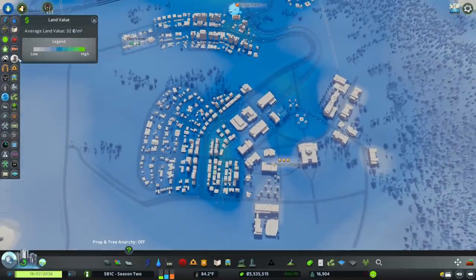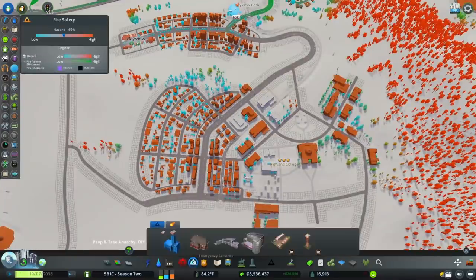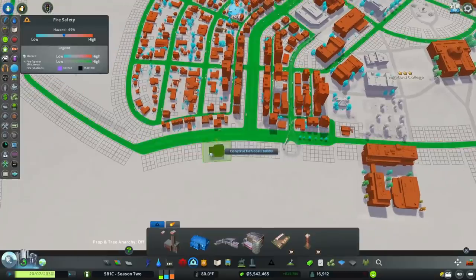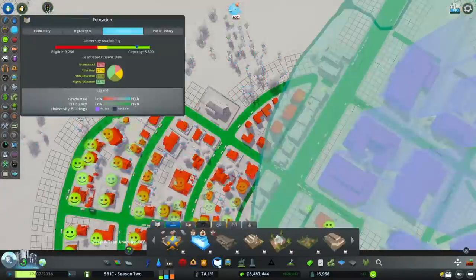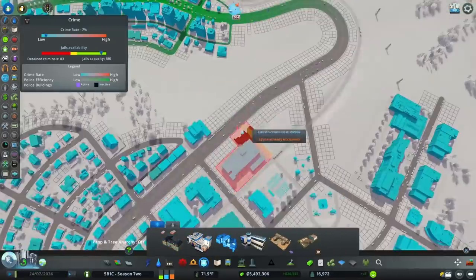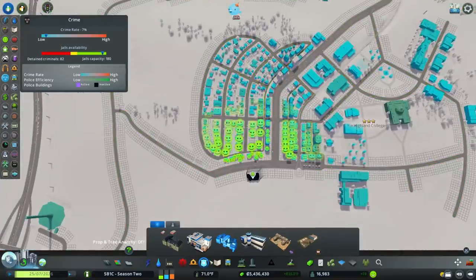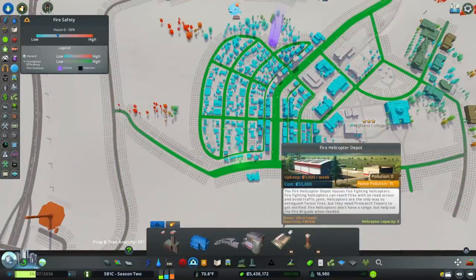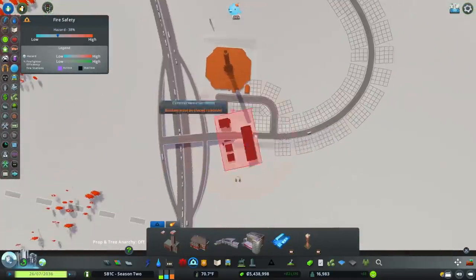Land value up here is pretty low — and oh, we barely have any fire and police coverage; that would be why. Let's put a fire station down here on the corner, and then police — let's just put it next to the high school. I'll put it here on that road.